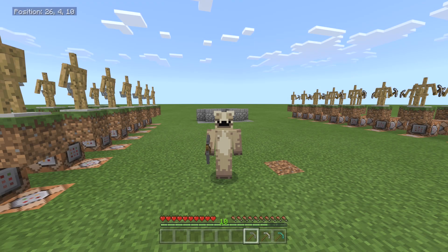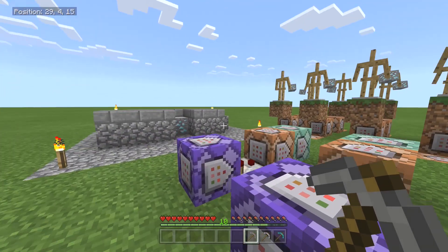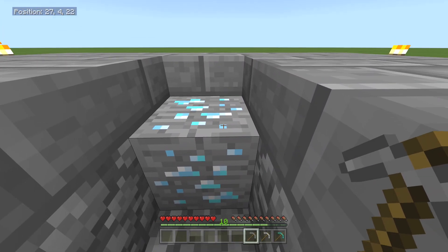Hey guys, it's Daryl's Props here and this is a command block concept idea I've just come up with. I've been playing a skyblock server called Grizzly Bear — little plug there for you — on the PC, and their cobblestone generators generate different types of ore when you break it.